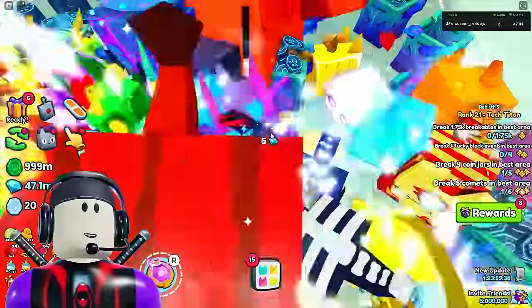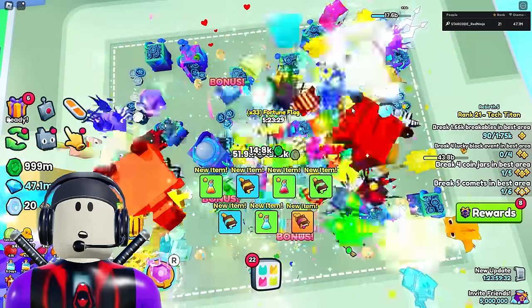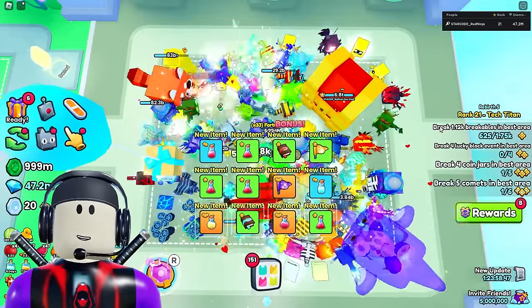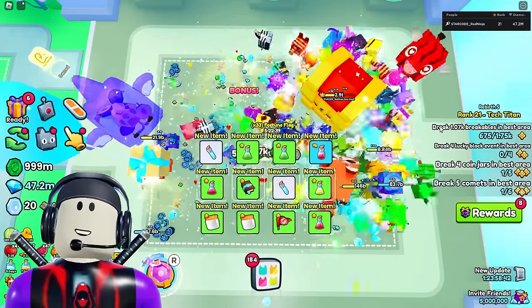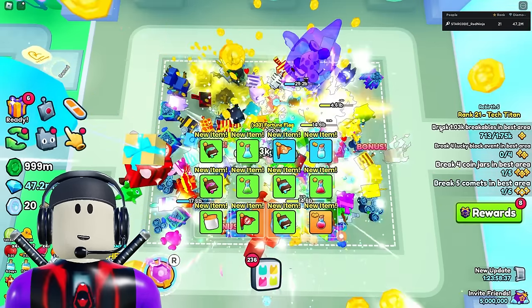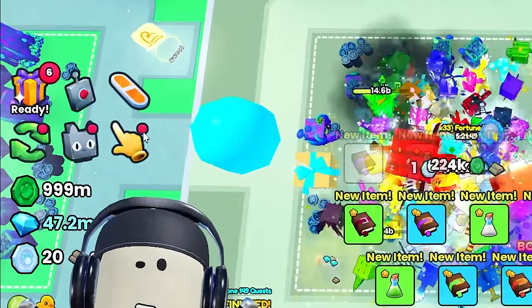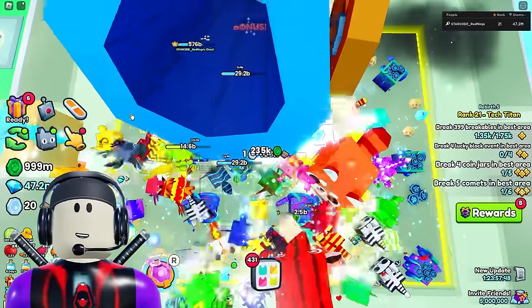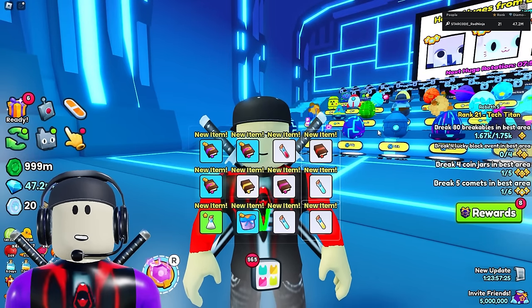First things first — let's say we're grinding out the last area and you guys are farming away, getting a whole bunch of stuff, trying to make sure you get enough coins to hatch some more huge pets. Make sure you have a good enough team to actually grind out the last area. You do have to have the auto farm game pass. So turn that on and teleport back to Tech Spawn so you can grind and hatch at the exact same time.